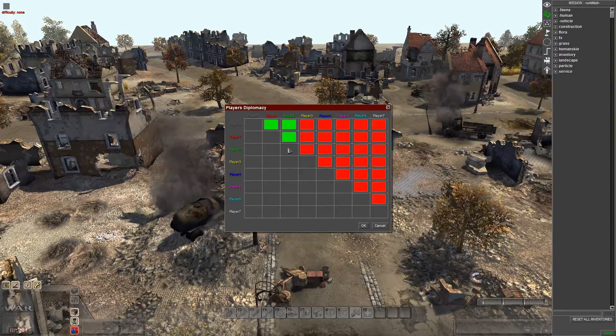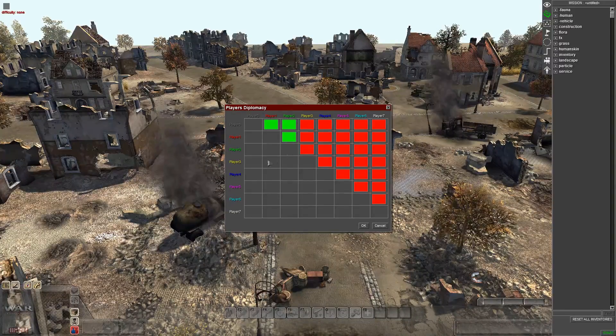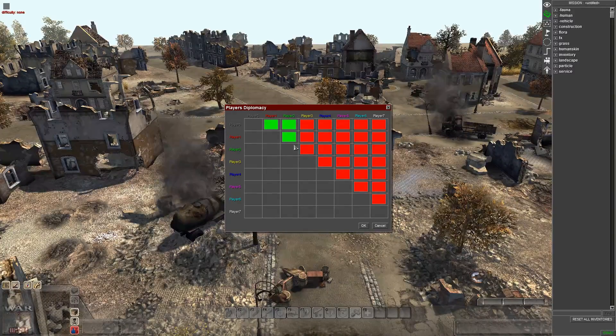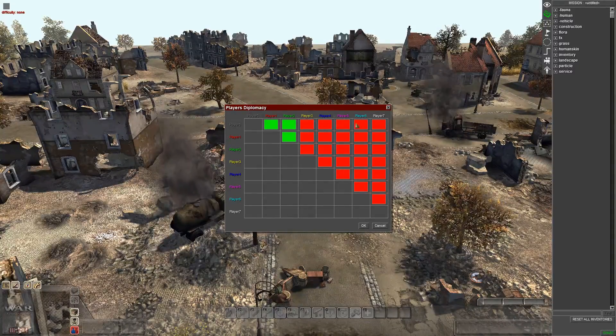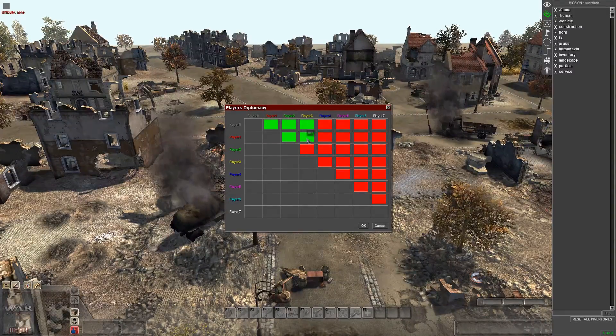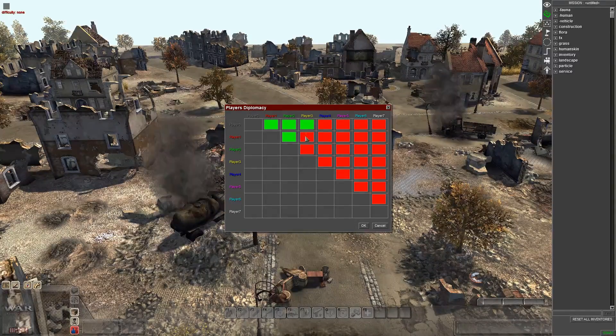I usually use player one for the player and player two for my allies, so if I want other AI in the mission that will be them. The rest you just leave — they're all enemies. If you want to make player three allies with someone, go ahead. Yellow is neutral, but we'll just leave them all on enemy.